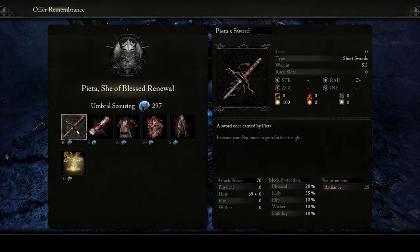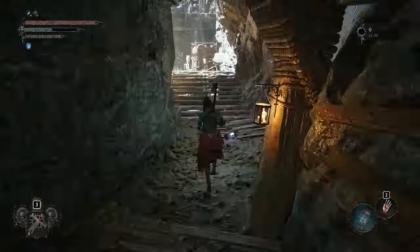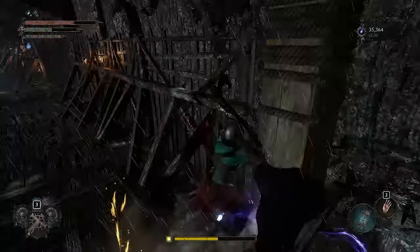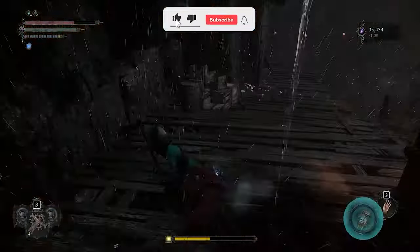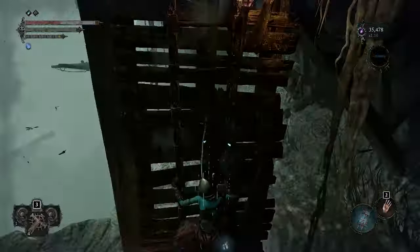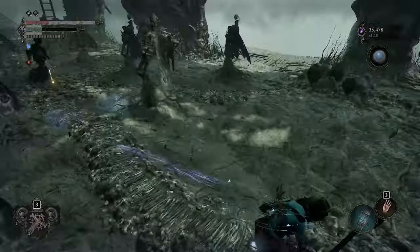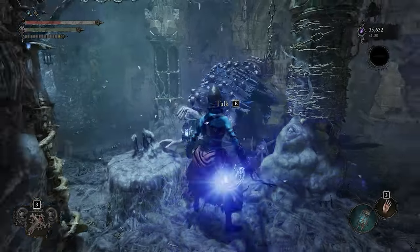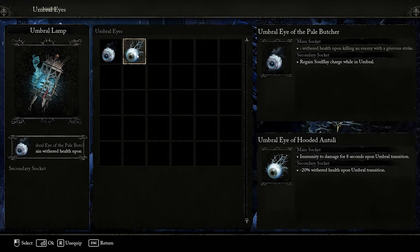To craft boss weapons and gear, you'll need to get the Bowl of Revelations and bring it to Mohu at the Skyrest Bridge, the hub area for this game. Begin at the Pilgrim's Perch bell room and follow the path seen here, which can be done normally and then switch to the Umbral realm. At the bottom, quickly soul flay to obtain the item, or defeat the enemies first — up to you — then return back to the Skyrest Bridge and talk to Mohu. You can also socket umbral eyes into your lantern socket for special buffs.